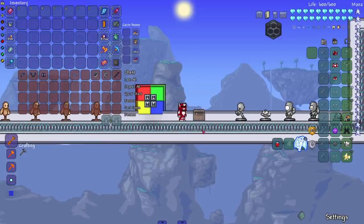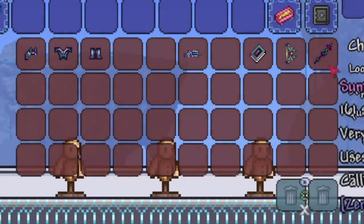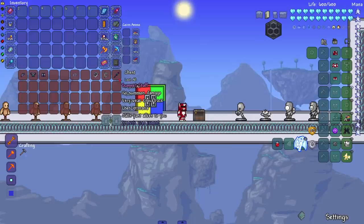So we're gonna show off just these here. We got the armor, the gun, the book, the bow, and the summon staff. Let us see — let's put the armor on first.